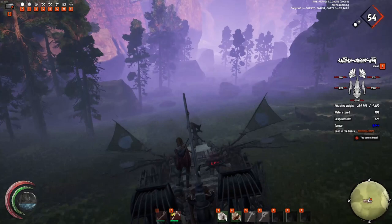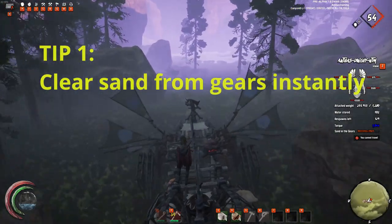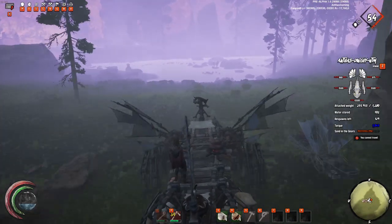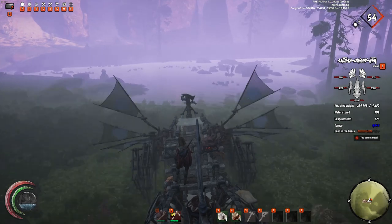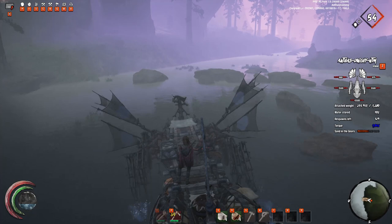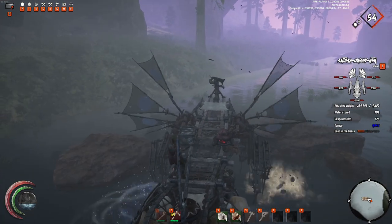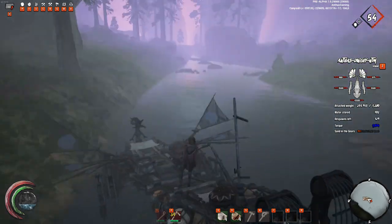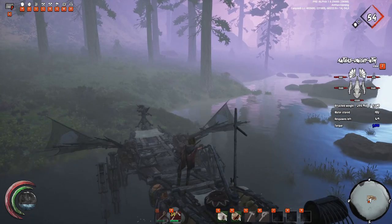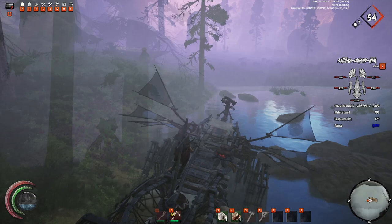Let's get straight into the tips and tricks. How annoying is it when you have to travel through multiple servers to get to your final destination and each time you need to clear the sand out of your gears? Clearing sand from your gears has never been easier. The only thing you need to do is locate water, drive through it with your walker, and it will clear the sand in a matter of seconds. Just like that you can be on your way.